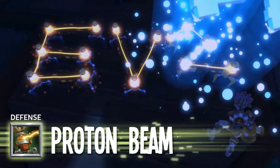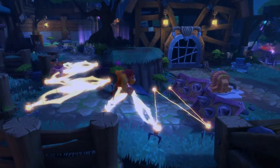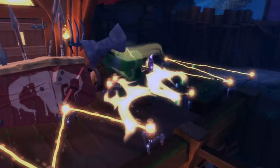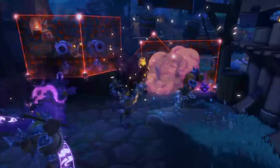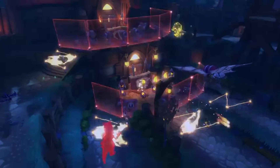With her proton beam, EV2 places a series of nodes to zap and slow her enemies. The result is geometric destruction of limitless possibilities. Her reflect beam turns back all enemy projectiles and launches an energized torpedo that travels from node to node, detonating at each stop.